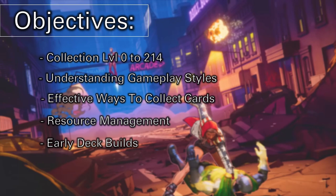This guide covers understanding different types of gameplay styles within Marvel Snap — for example, move, on reveal, and discard. It also covers effective ways to collect new cards, resource management, and early deck builds that help you prepare for Series 2.